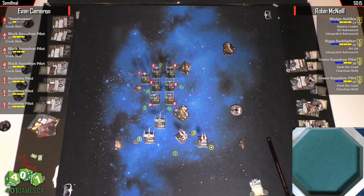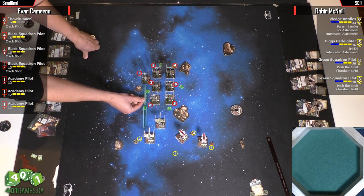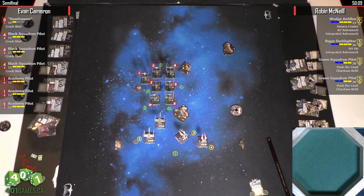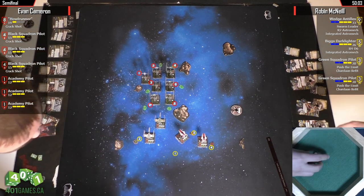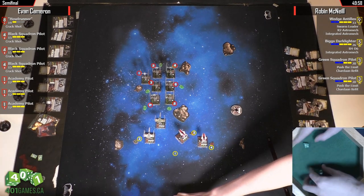It was a fantastic roll by Robin though — there wasn't a blank in sight. And neither was Howl Runner's roll unfortunately. Which means all these guys get their free rerolls, which makes them that much more potent.